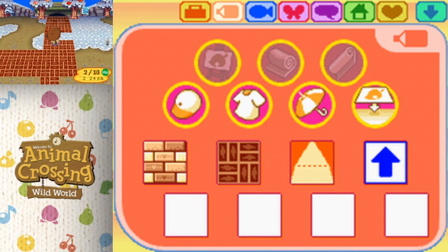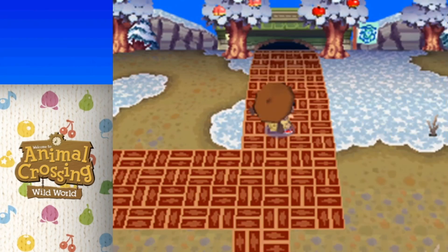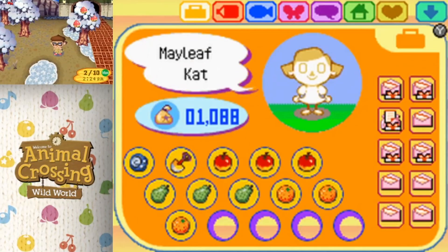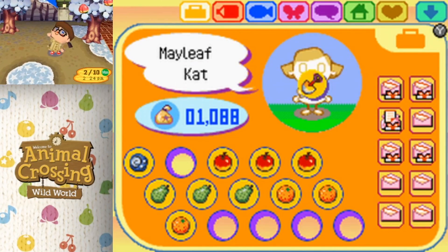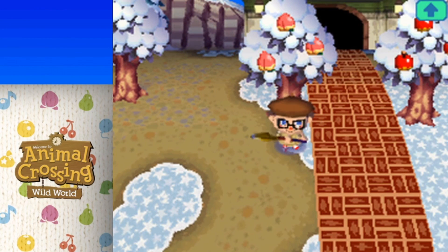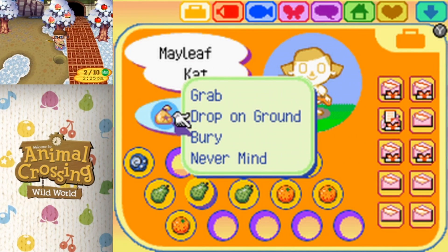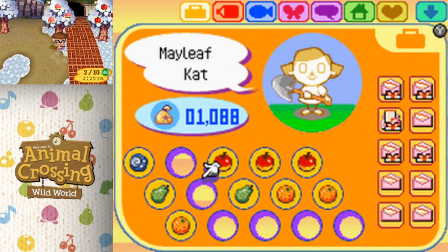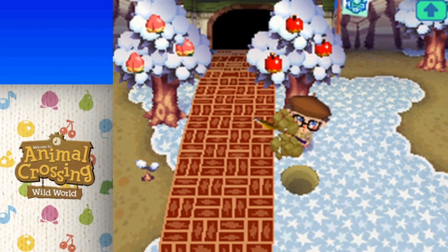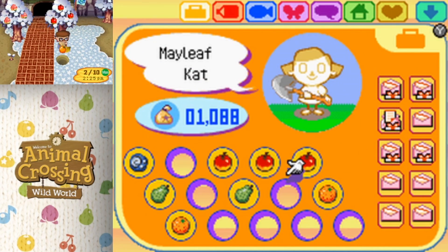Oh, we do have apples! There's our path. This one's going to be our orchard. Our town fruit is cherries, right? Okay, sweet. Let's plant some fruit. We'll plant the pears right here, and the oranges — cool beans! Let's put that there. Awesome. I'm going to save the rest of the fruit for another time.